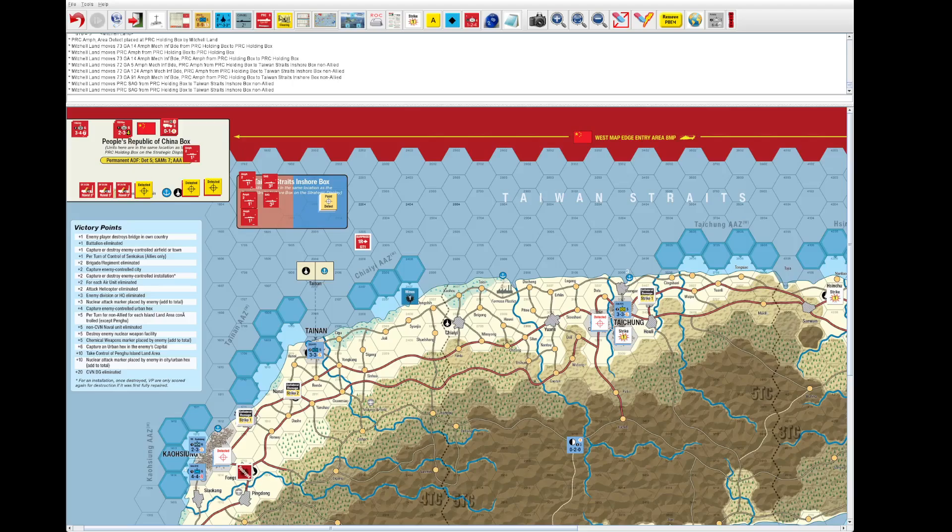Naval combat basically is a cruise missile strike between naval units — you use the combat value. These SAGs are a three, these AMPs are all a one, and this ROC SAG is a one. We forgot to roll for detection, so going top to bottom with a minus two modifier: roll one — five — this AMP is point detected. Next AMP — six minus two is area detected. Next — four minus two is two — point detected. The SAG is point detected, and the last SAG has no detection at all.